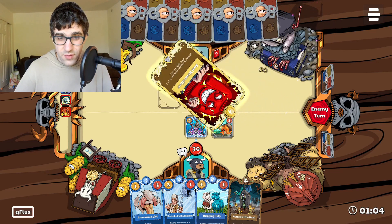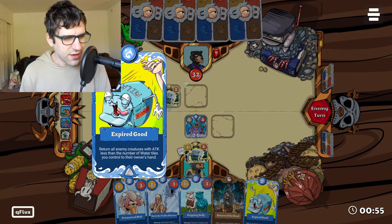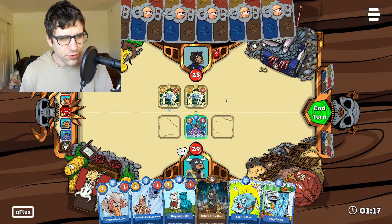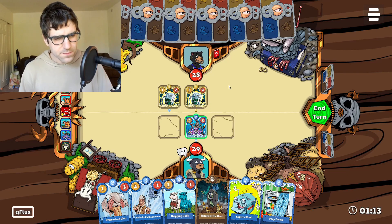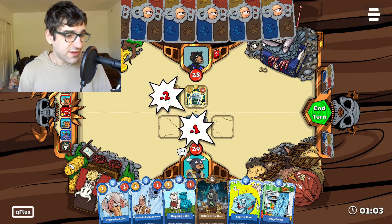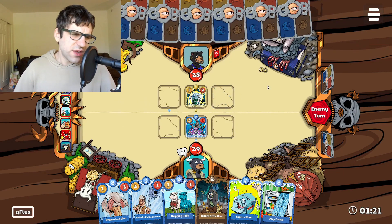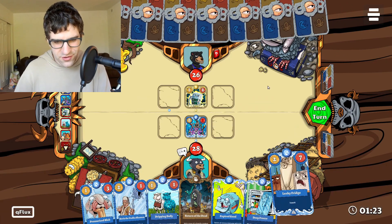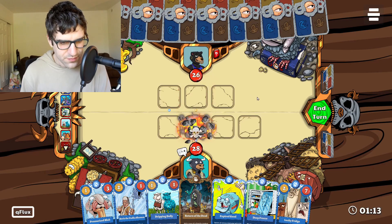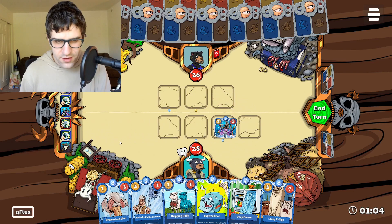They destroy my three-three guy using Soul Neutralizer. Expired Good is very strong — you can send Provoke creatures back to their hand with it when you're trying to get lethal. They have double Voltage Junkie. We're not ready to do the combo yet, but we do have a lot of pieces. With a hand like this we're just waiting — we have no reason to play anything. We're just looking for that combo, looking for the chance to play it and just win. I do it anytime I can get more draw. That's the way the deck works fundamentally: draw as many cards as you can until you have the winning combo in your hand.